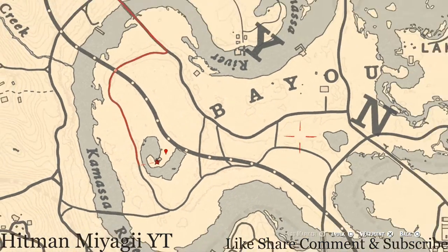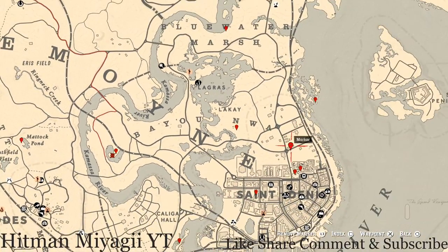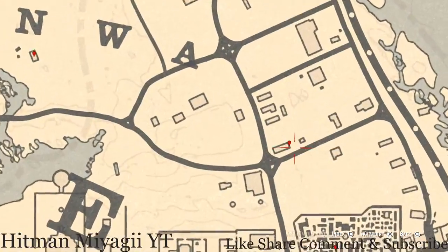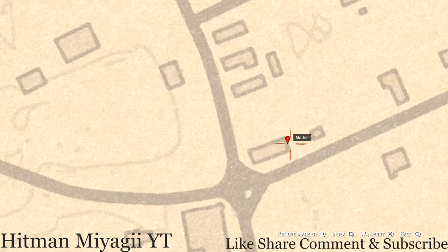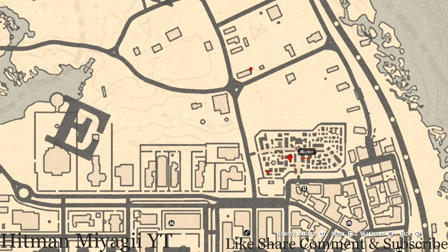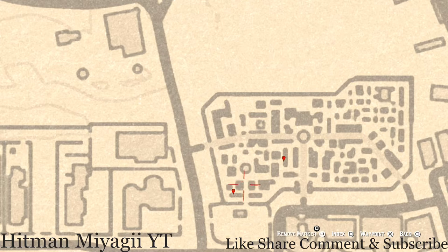Over to the right at our next location, at the back of this house on the back porch or deck area, on the table you will get a horse hairbrush which is a family heirloom. Go and grab that.